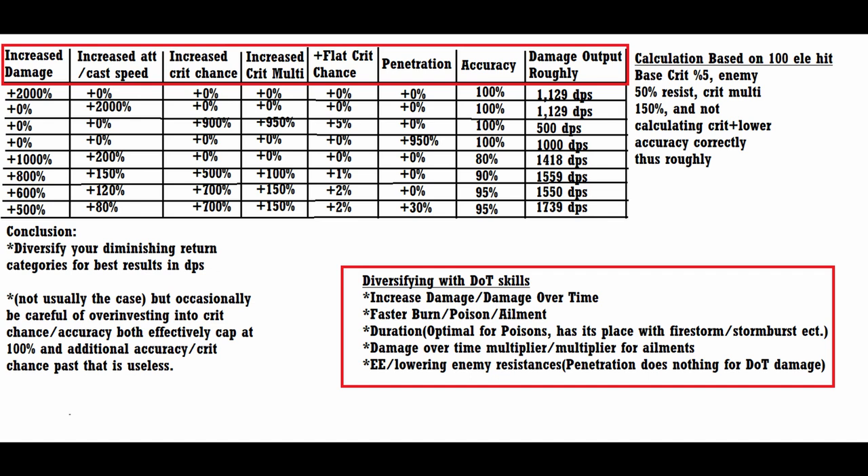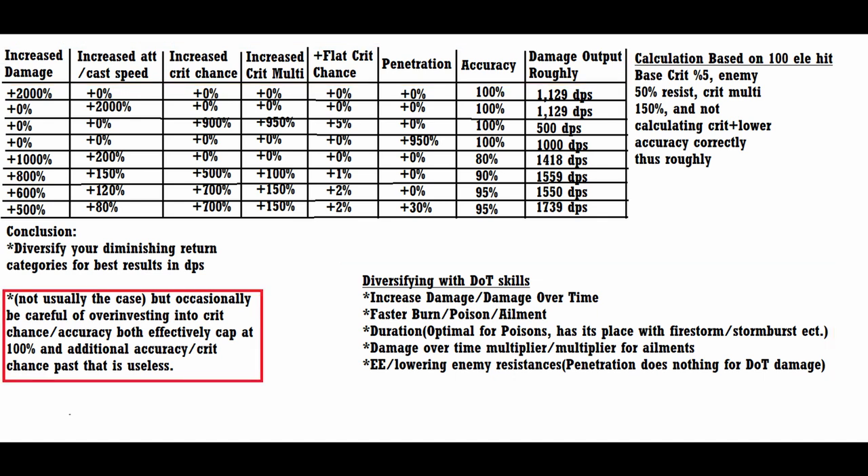For an idea of ways you can diversify your build's scaling, I listed a few different stats that multiply with each other for both damage over time skills and attack skills. Lastly, it's important to keep in mind that stats like accuracy or crit chance have a limit. Once you hit 4k accuracy or 100% crit chance, there's no point investing further into these stats as you get literally no benefit from them.